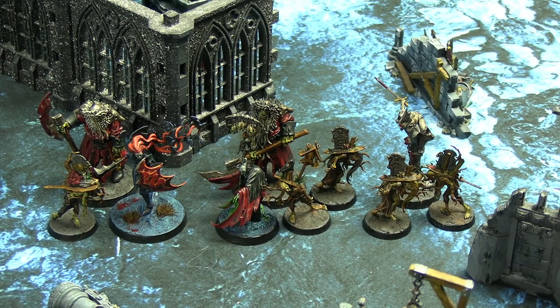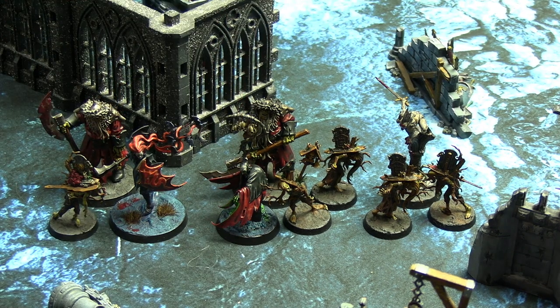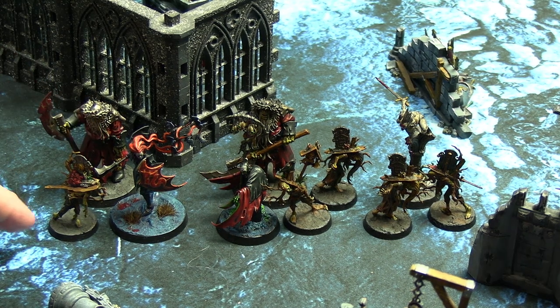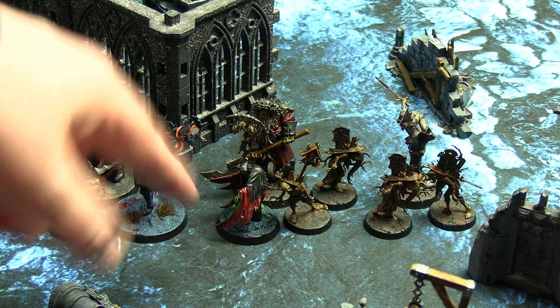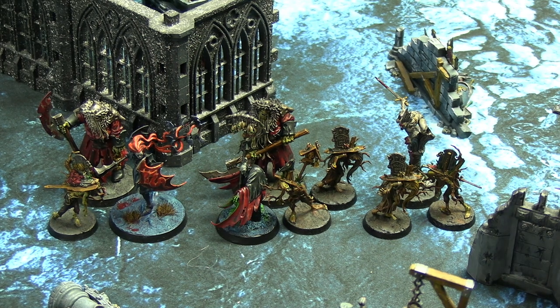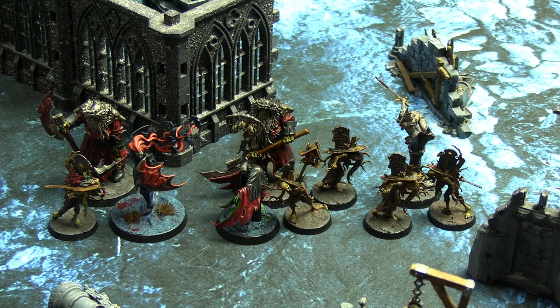Here are the Soulblight Gravelords — a different version of a list that's been on the channel before. Split into a group of three for dagger, four for hammer, three for shield. We have a Vampire Lord, a Kursagi Nightguard, and a Deadwalker Zombie in the dagger. In the shield: a Necromancer, another Kursagi Nightguard and two zombies. In hammer: a Varicose Bloodborne and two more zombies. It's a zombie-heavy list — ten miniatures playing five. Those zombies are going to get eaten, but having more bodies might prove advantageous; all it takes is one zombie to get someone stuck in combat.